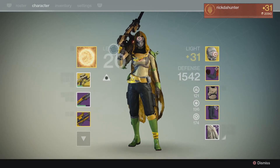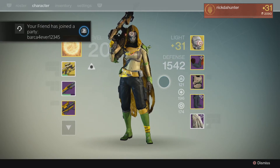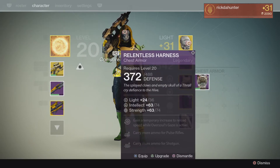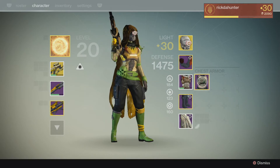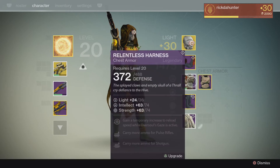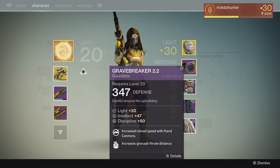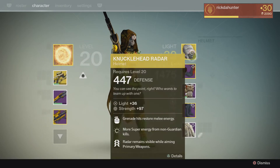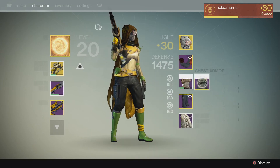Now today is Saturday. Saturday I pulled out of the raid — the new raid chest armor. Look at this. Beautiful. So after I rank this up all the way, I'll be 31 and a half. I just need to upgrade this to 36 and I'll be level 32. Right now I'm 31.